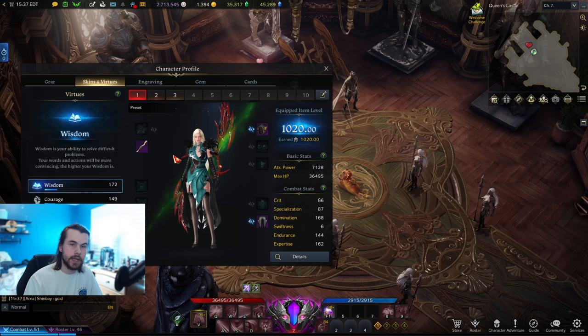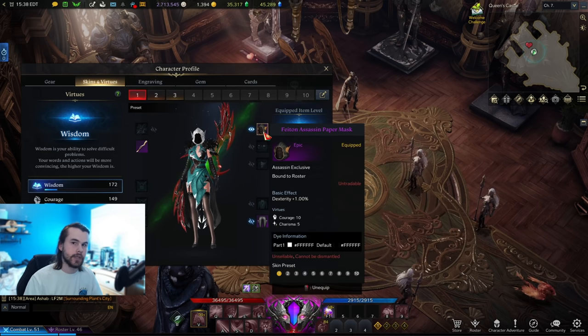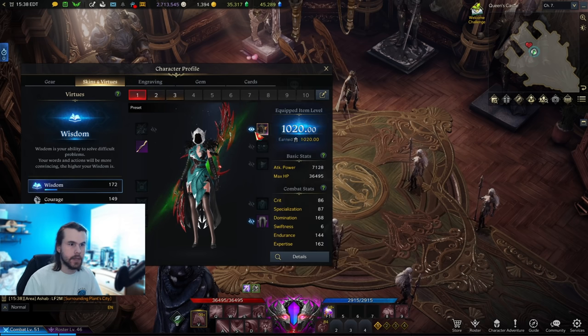You can also get minor increases to these stats through skins. Higher rarity skins give you more and more social stats, so it's worth throwing them on even if you don't like the look of them and just disabling the appearance so you don't have to see it.